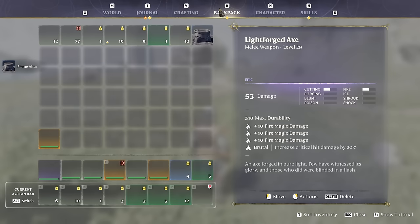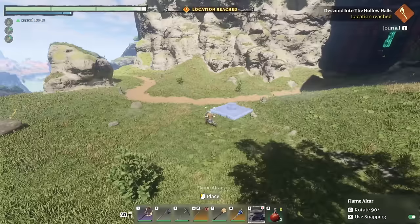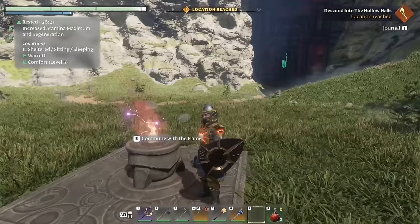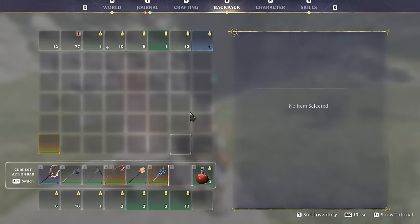It's like five stone to make a flame altar — we've got that. I'll put that on my hotbar so I can actually place it in the world. Swap over from my bandages — there we go, I'll set it right out here. Give me a good location we can come to if I happen to die. I have 26 minutes left on my rested buff but it probably makes sense to travel home, get rested up, and then come back.